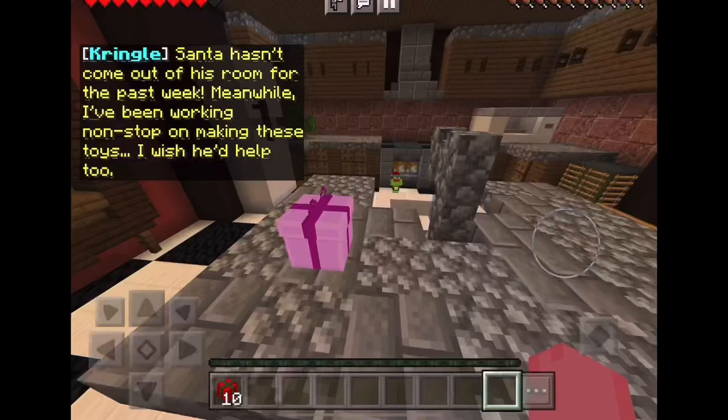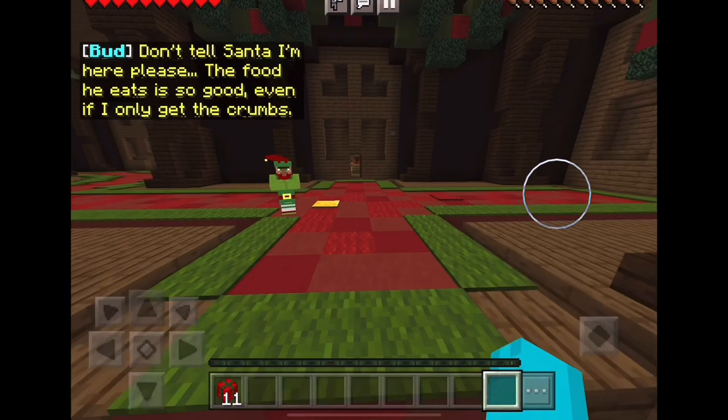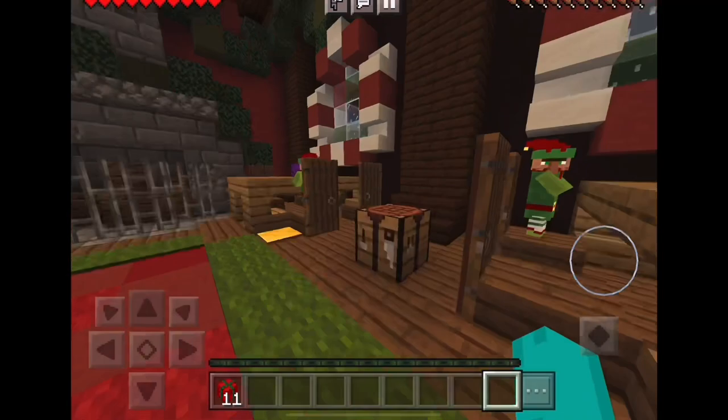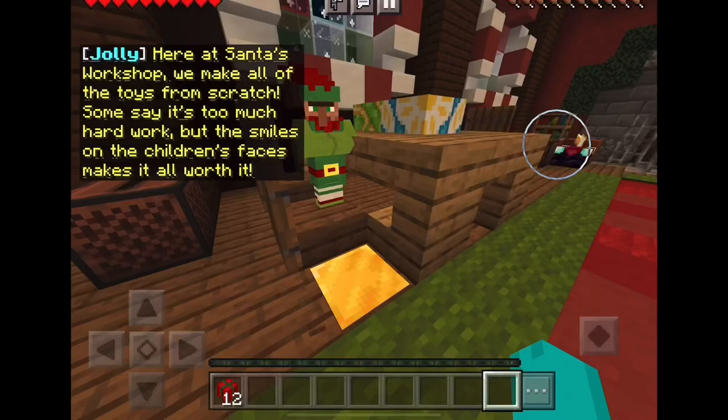'Santa hasn't come out of his room for the past week. Meanwhile I've been working nonstop making toys — which can help too. Tell Santa I'm here please. The food he eats is so good even if I only get the crumbs.' Which rooms did you go into? I went into the right one — fine, leave, get your own! Oh, that one I missed. There's two quarters — let's go into this one.